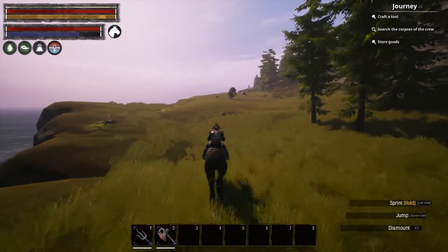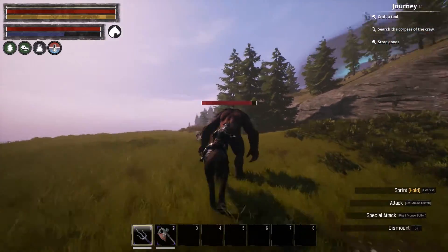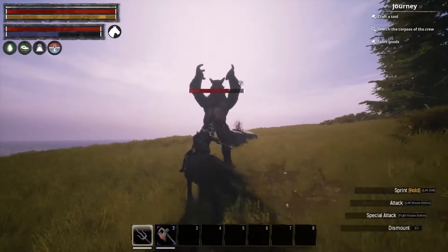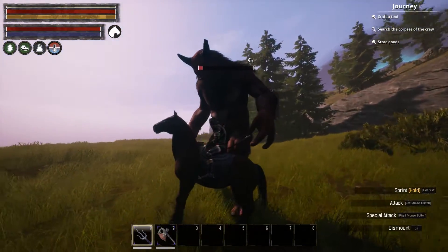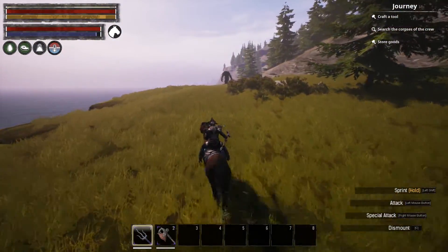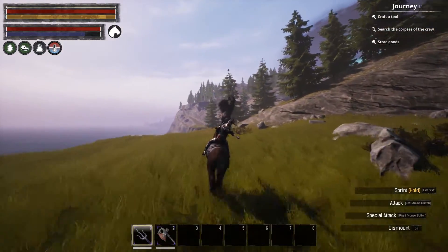Here are a couple clips of me killing them — I just want to show you guys how easy it is on horseback. It is possible to do it without a horse or rhino, but I think it's a lot easier on one. If you just have a pike and you're on a horse, you just keep poking at them and they really can't move. That was a basic one — not a boss — there are basic ones that spawn on the island too.